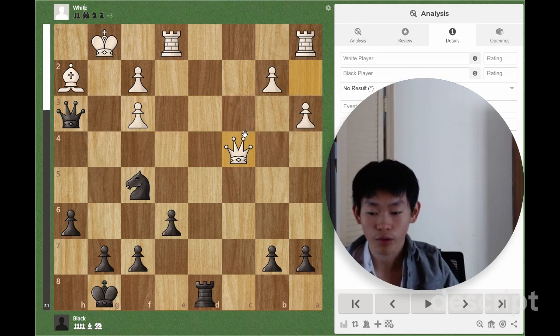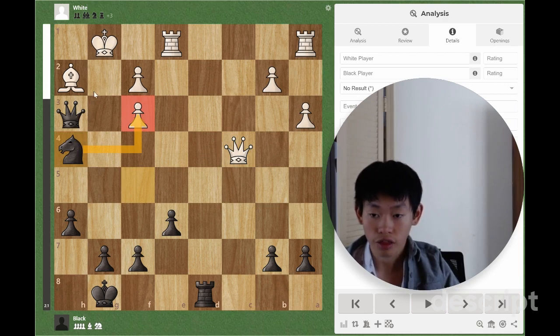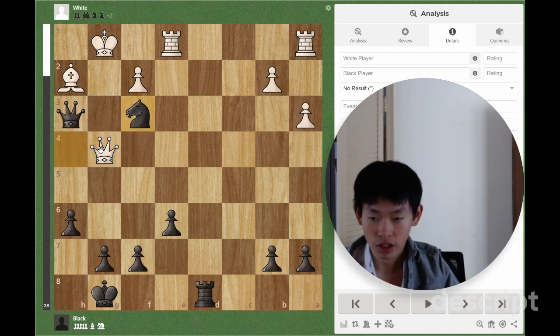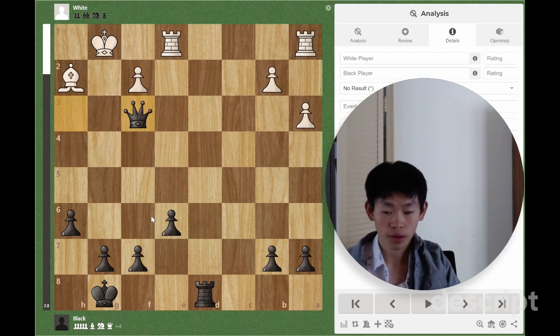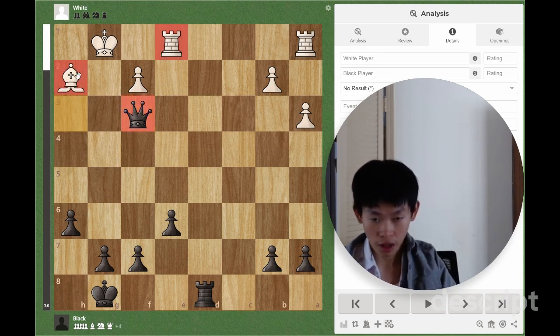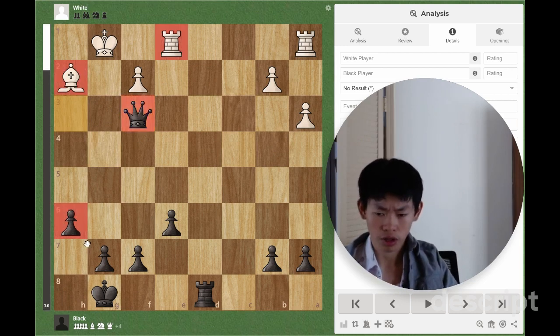After Queen takes H3, Queen C4 does not work anymore. Since after Knight H4, we are attacking F3 and threatening mate in one on G2. So Queen G4 is the only move. And after Knight takes F3 check, Queen takes F3, Queen takes F3, we are up a queen for a rook and a bishop.